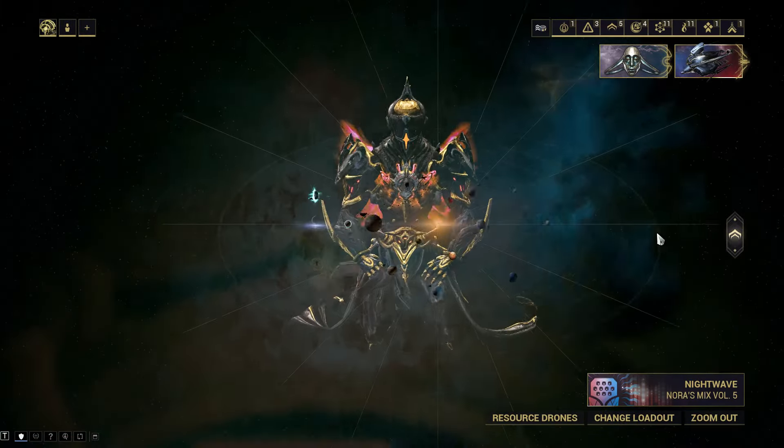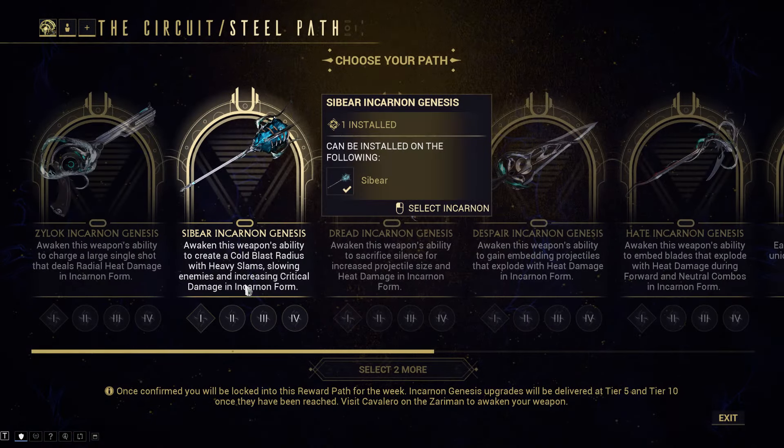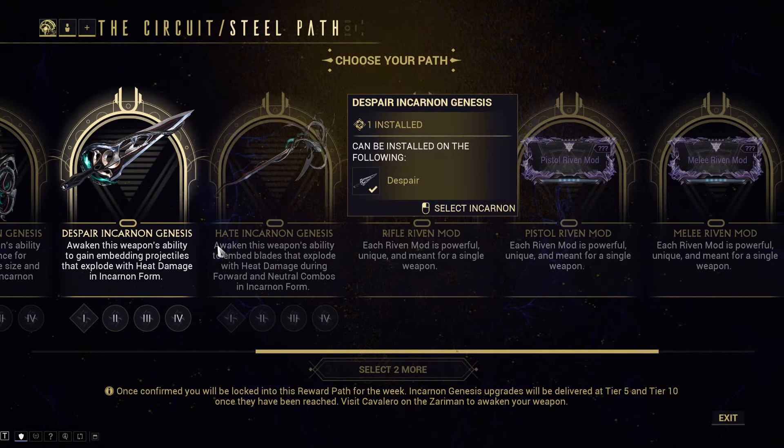Let's talk about the incarnons of the week — the Steel Path circuit. We have Zylok, Sibear, Dread, Despair, and Hate.